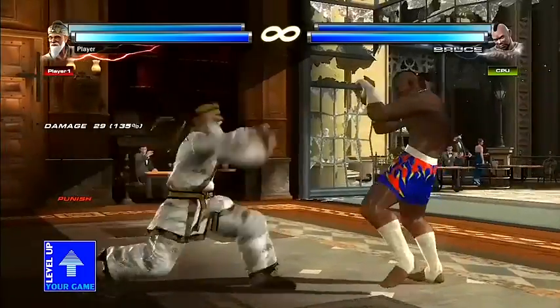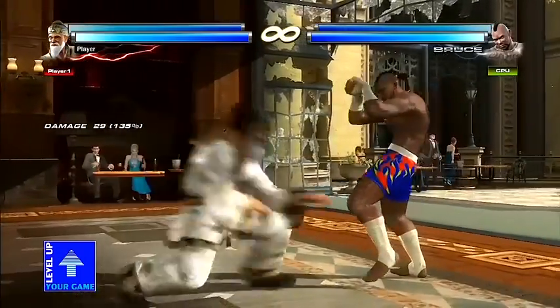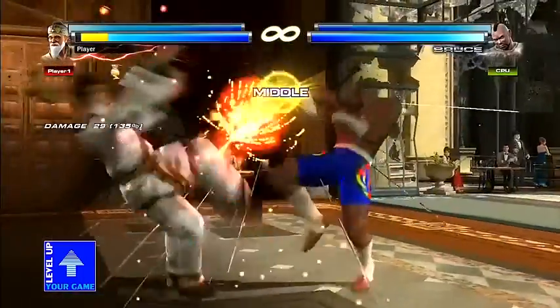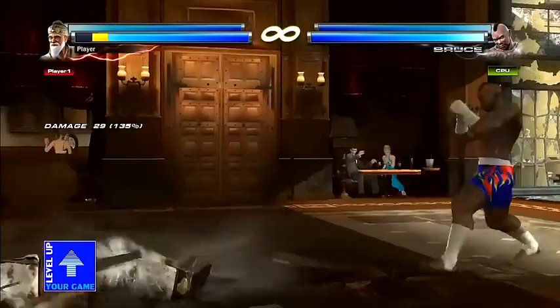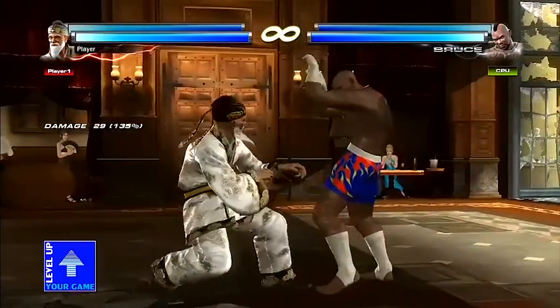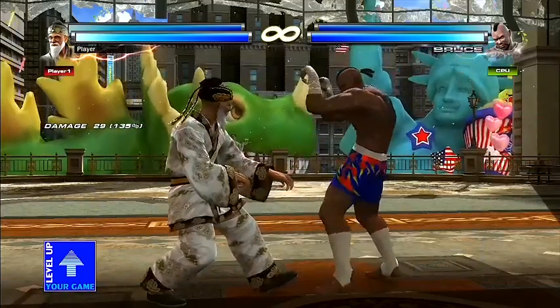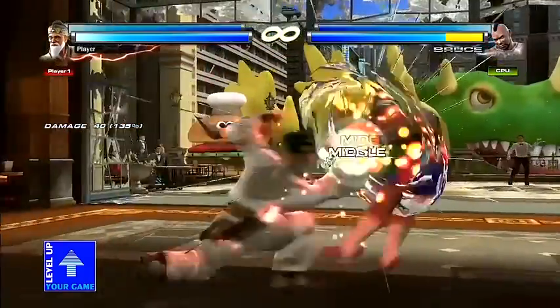Let's show someone trying to counter one of these — we'll have Bruce do a jab and then a back two, and I'll try to reverse that. You get a big knee to the face — you can't reverse it. But as mentioned, Wang's parry can parry pretty much everything in the game. Let's show that he can parry Bruce's back two. He also likes to parry the unblockable shoulder attack. Wang's parry is very special and does things that most parries cannot.